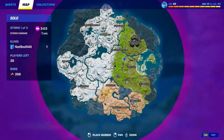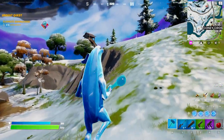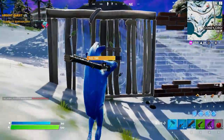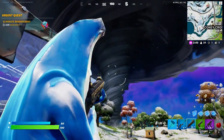Now remember, the tornado only activates once the first circle shows. So if the first circle starts and you don't see a tornado, your game is literally not going to have one. There is no point wasting time — you can just go to the next match.